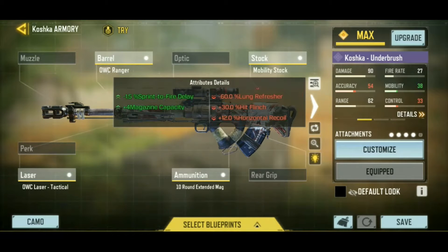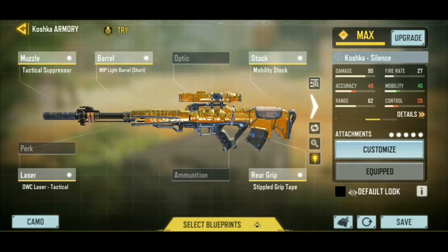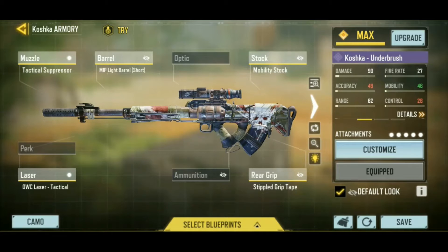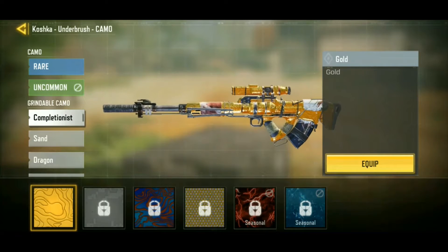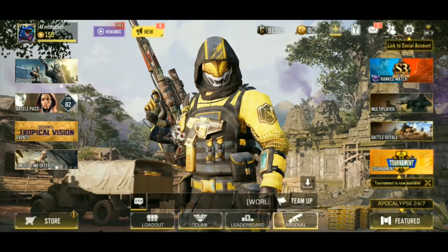I just want to see what comes with it. A little bit of ADS time, the mobility stock. But I'm going to take my regular build from my last Koshka video and sync the attachments onto here. What's the default look? Oh, that's a little bit better. That looks a little bit weird with the gold on. We'll leave it off for now. So let's go into a match and try it out.